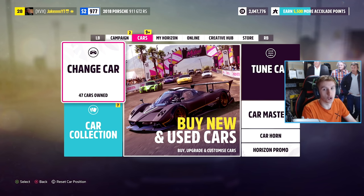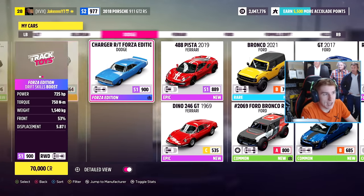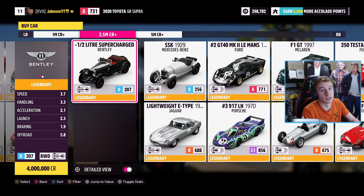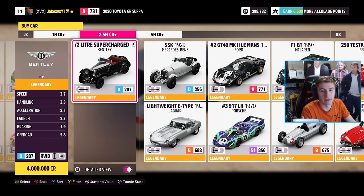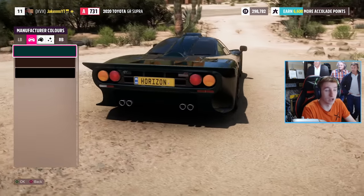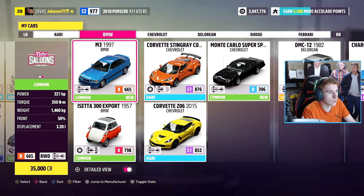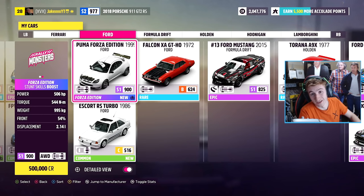This is also the point where you'll get all of your other rewards. You'll get the Welcome Pack — if you have it, otherwise you need to buy it — including the Apollo IE, the Evo X, and the Supra. You'll also get your VIP pass rewards such as emotes, the horn, and a car voucher. The car voucher lets you go to the auto show and buy any car you want for free — just one. I bought the McLaren F1 GT. You'll also get your VIP pass Forza Edition cars, such as the BMW X5 and the Ford Racing Puma.